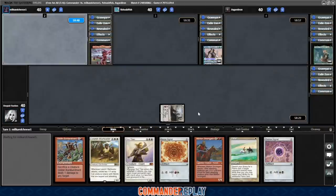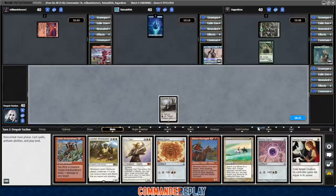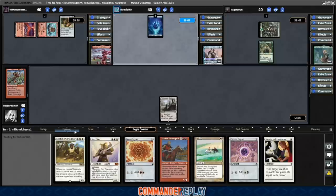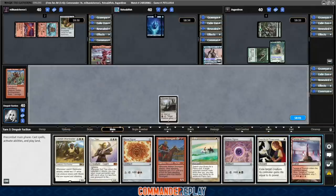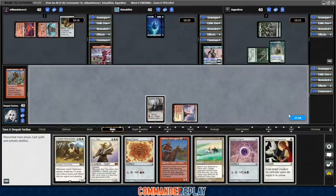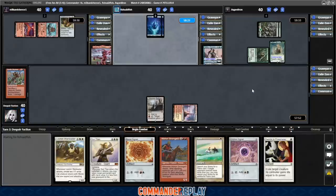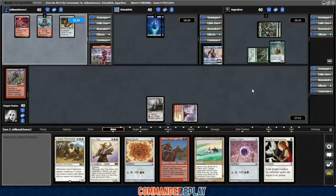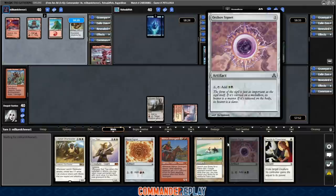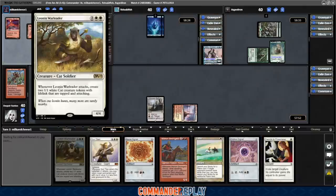We're gonna have to discard if we don't catch the land. Arbor Elf. Swords of Plowshares is not what we were looking for. Fantastic — get this party started. Discard, I think the Goblin Bombardment. Boots. There's the land — it comes in tapped. It's unfortunate, but at least we scry. Another land on top. Fantastic. We'll keep that right there and then pass.